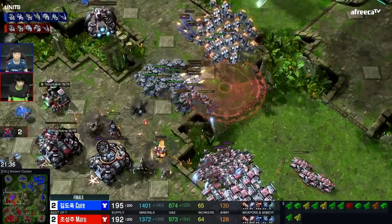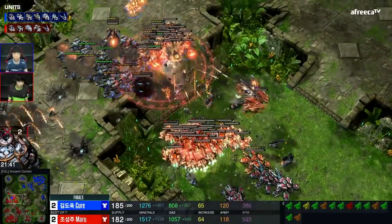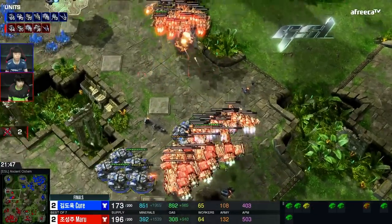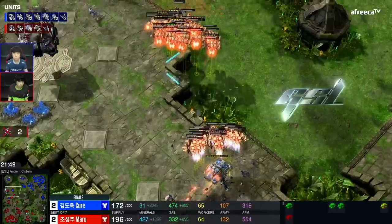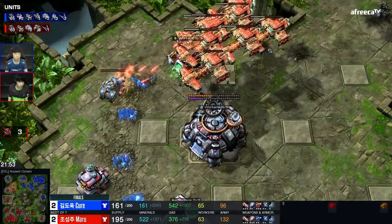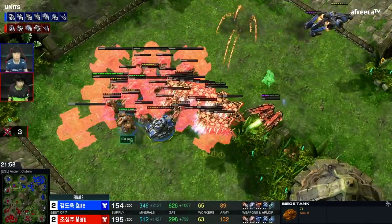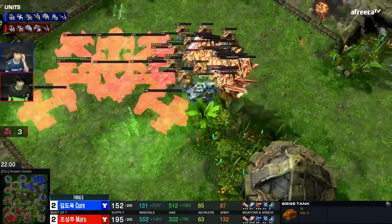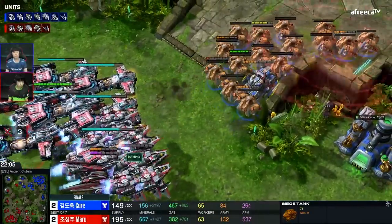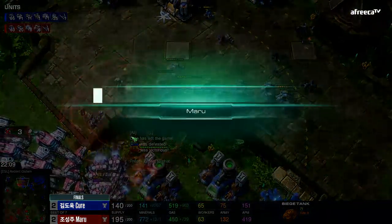Maru is just on another level in these late games. Armor strides come down and connect on top of Cure's army — now he can just destroy all these tanks. This is insane. If I was Maru, I would teleport my Battlecruiser on top of those Vikings — and he might still do that. The Vikings have to land. Here we go! The Battlecruisers come in, and the Vikings on the ground try to run away but cannot get away. Mottos also coming in. GG! What an ending.